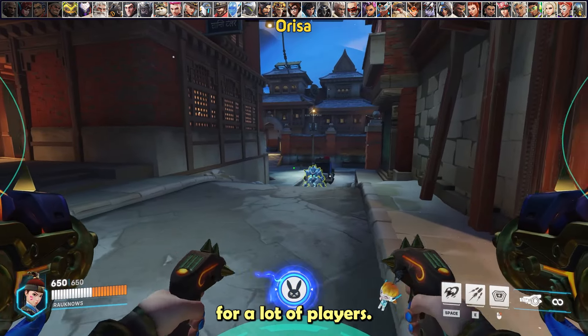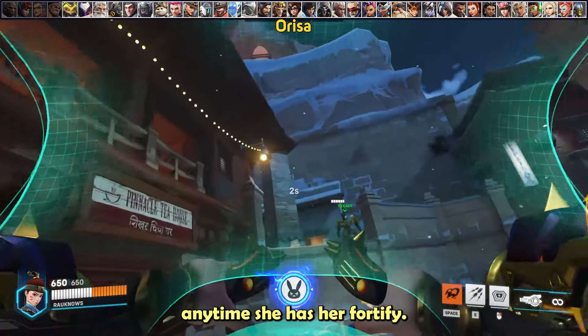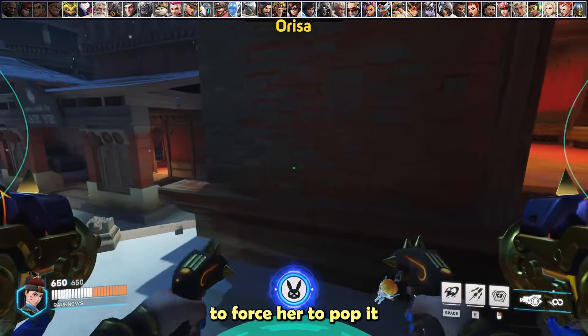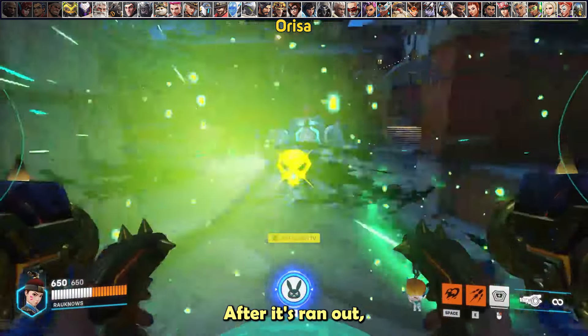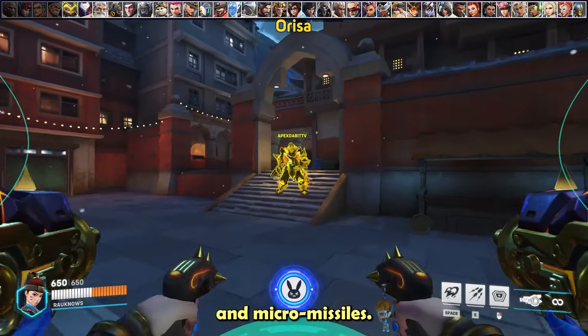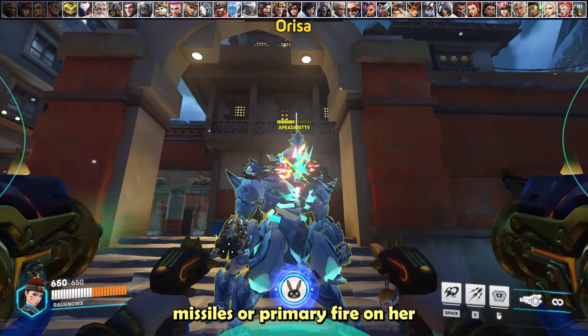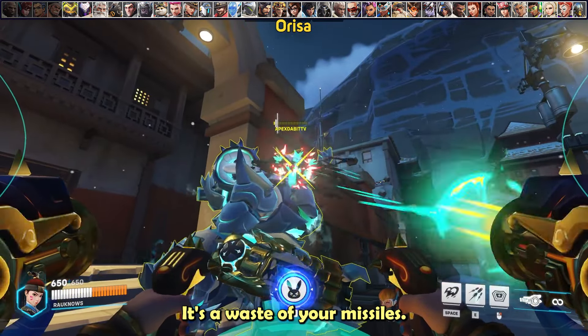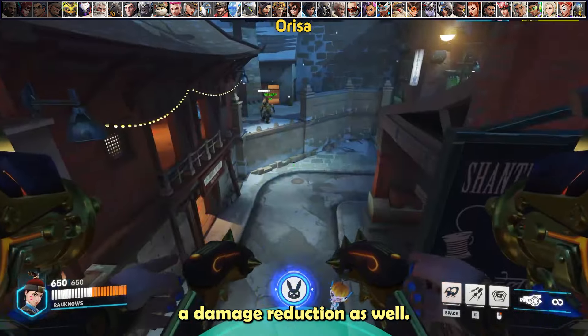Orisa can be a hard matchup for many players. The most important rule is to avoid hard engaging whenever she has fortify. Pressure her to force her to pop it, then give space and wait for it to run out. After it runs out, burn her down with primary fire headshots and micromissiles. Do not use your micromissiles or primary fire on her during fortify — it wastes your missiles, you can't get headshots, and she gets damage reduction.